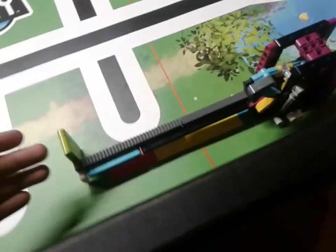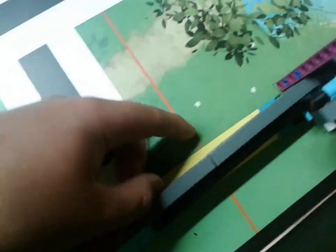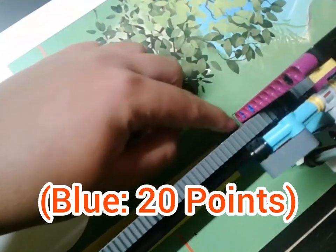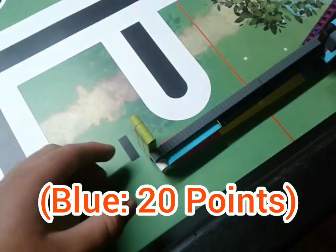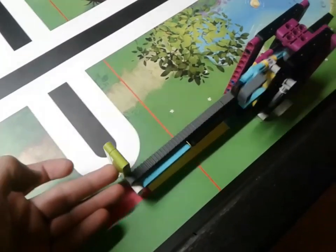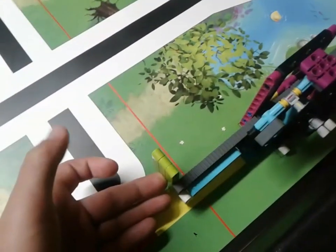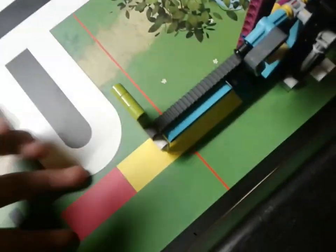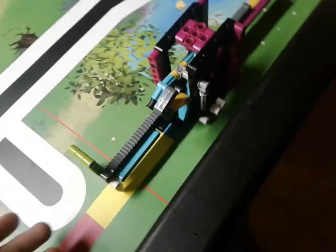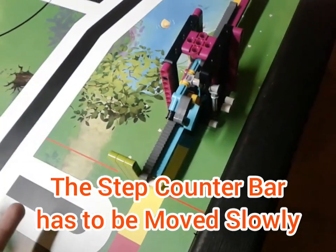Alright, so here's the step counter mission. Basically you have to push this bar in. If it's on the magenta color you get 10 points, yellow is 15, and so on until blue is 20 points. You'll see our robot come up and we'll actually push this really slowly. If you push it hard like this, it actually locks up on you and then your robot will get jammed and your mission will have to start all over depending on what you have in your program, which is the case for us. Otherwise you're basically stuck in the yellow and can only get 15 out of the 20 points.